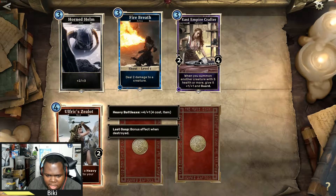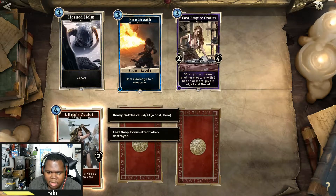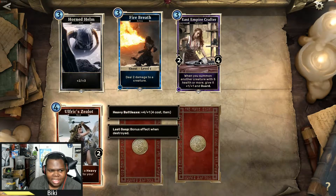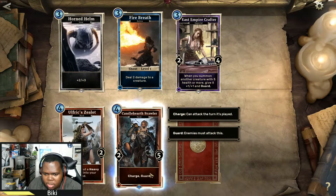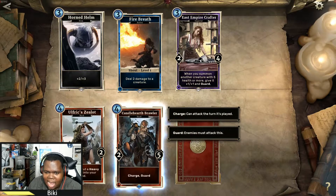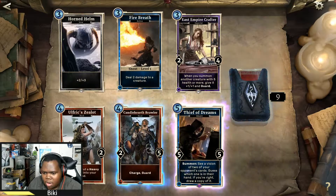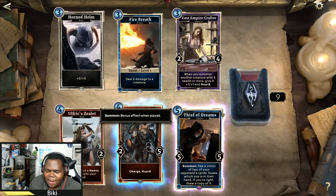Alf Freak Zealot — Last Grasp: put a heavy battle axe into your hand. I like the five-two at four cost; this is a pretty good card and I love the art. It's a really nice-looking card for a common. We got a rare with charge and guard — you don't see that combo a lot. It's a Nord, so that goes well with the Alf Freak Stormcloak we got earlier. Pretty big guard for five cost. Then Thief of Dreams — somebody tweeted this to me on Twitter and I was like, this is nuts: see a vision of two of your opponent's cards, guess which one is in their hand, and if you're right, draw a copy of it.